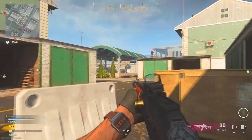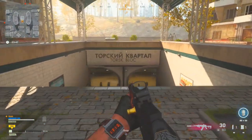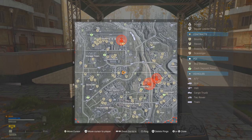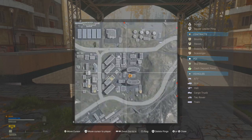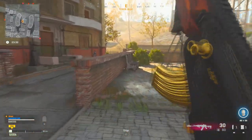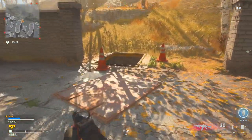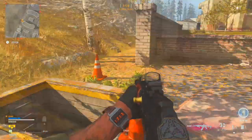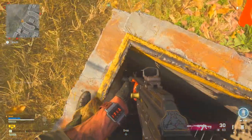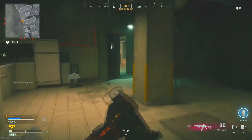The next station is Torsk Block, found just to the south of the Superstore in between two of the large buildings — where all the snipers like to go. The manhole for this one is just around the back, more of a hidden one. I can imagine people actually falling down these, which is why they've put two ladders so people don't fall to their death.